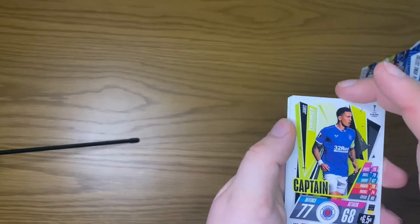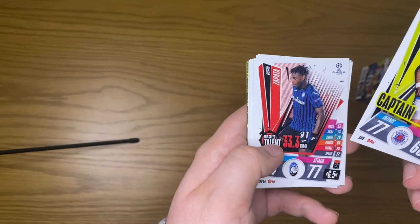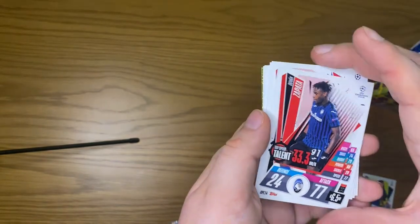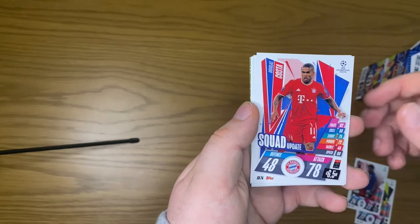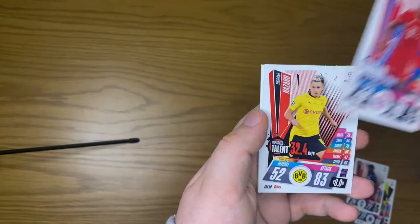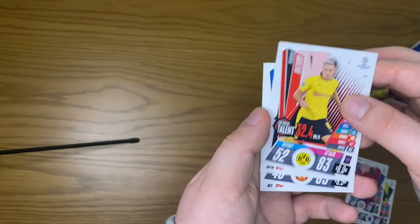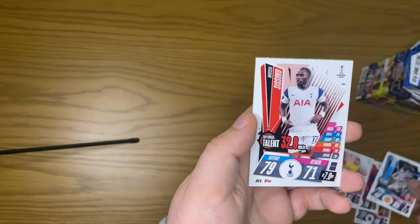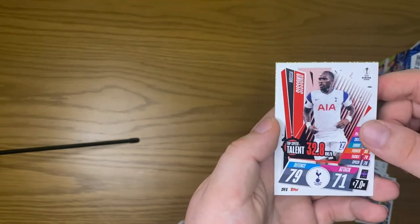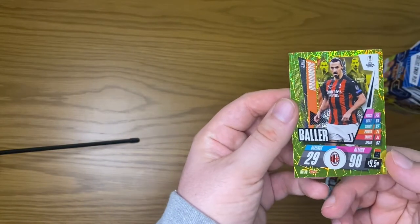It's not looking too hopeful for that autograph but hopefully it's in here somewhere. We've got a Tavares captain, a Zapata top speed, Costa squad update, Hazard top speed, a Rashford action highlights — that's our first Rashford card — a Sissoko, and an Ibrahimovic baller.